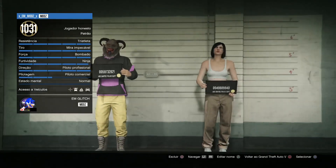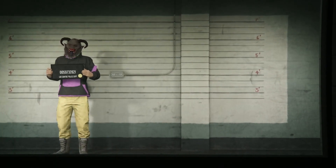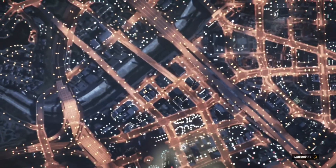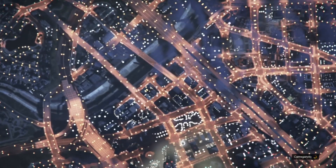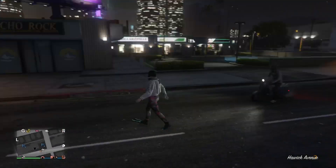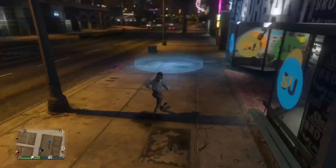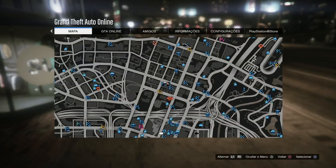Para isso, apenas vou estar selecionando o personagem mulher, aguardando estar nascendo aqui na sessão. Assim que eu nascer aqui, esperar descer das nuvens. Confirmou, desceu — observe que já veio a codificação das nadadeiras. Essa calça vai sumir. Veio essa parte de cima também de astronauta.